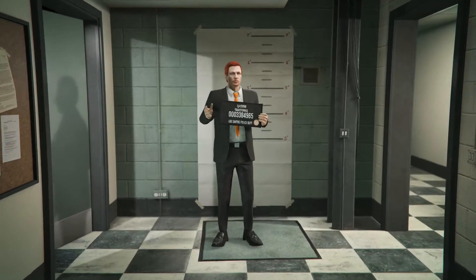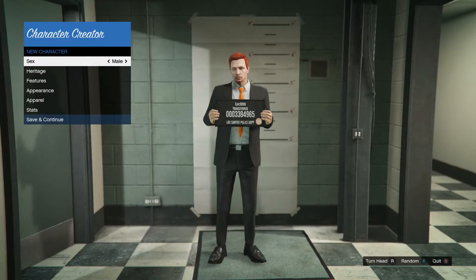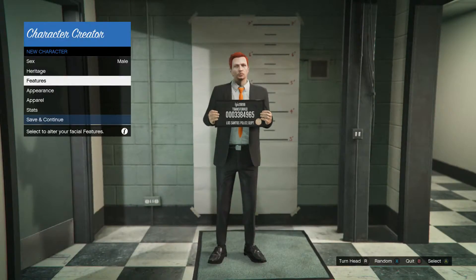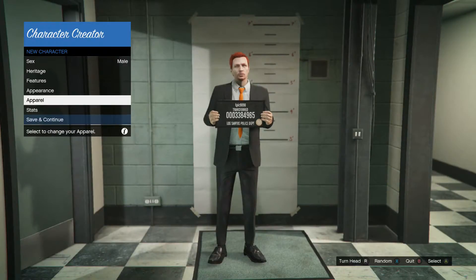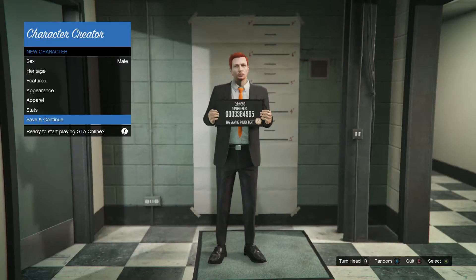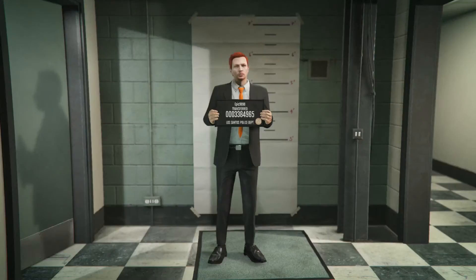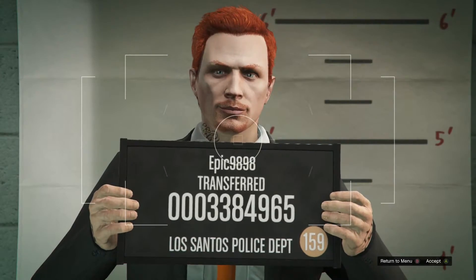As you can see here, you can change anything you want: the gender, heritage, features, appearance, apparel, and stats. Once you're done, just click save and continue, choose your character name, click done, and take your fall.